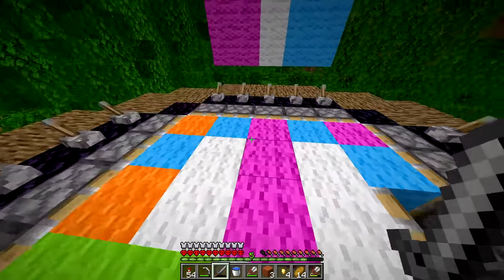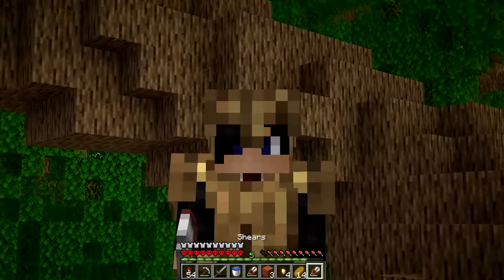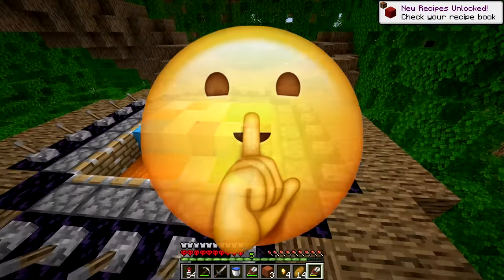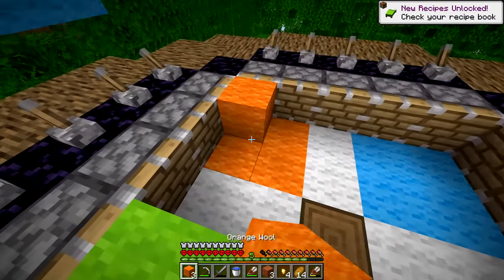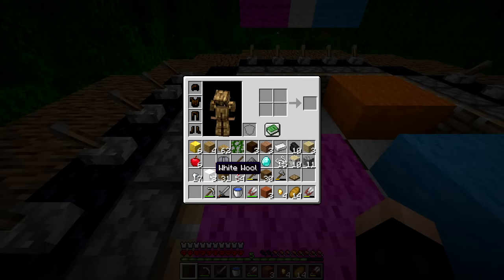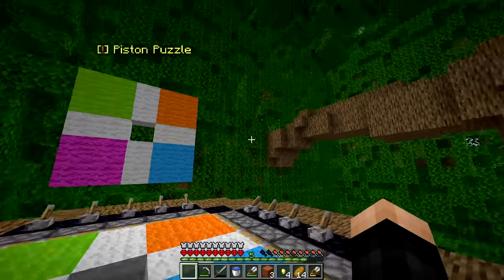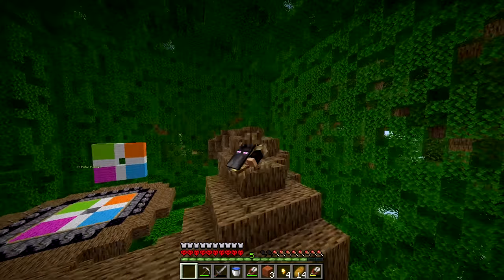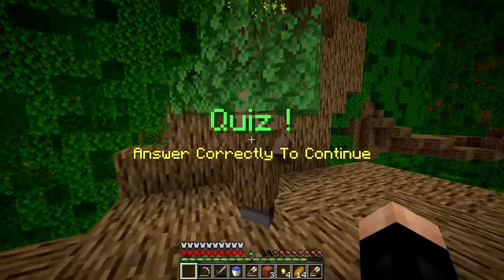The piston puzzle requires copying a pattern. Instead of doing it the hard way, we use shears as a shortcut - a much easier approach - and place the pattern pieces. The door opens and we continue to find the secret about this tree. We meet another tree person with a quiz.